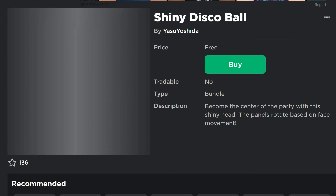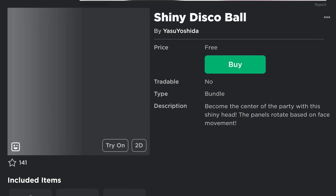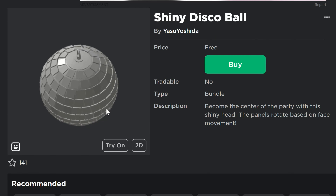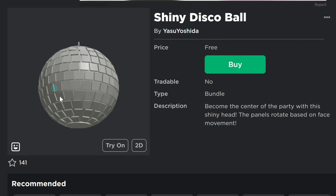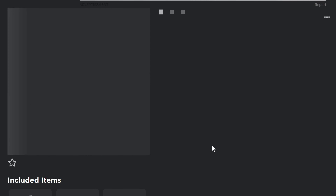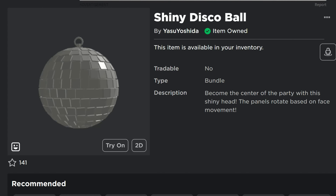There's a shiny disco ball here — let me refresh that one to get it to show up. There we go — a shiny disco ball and it looks like a recolorable one, so you can get this as a free head. That's a pretty cool item. All you have to do is click 'Buy' and 'Get Now.'